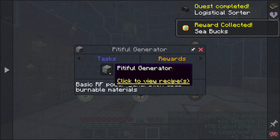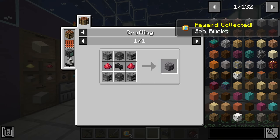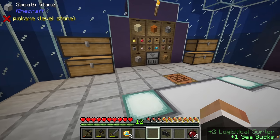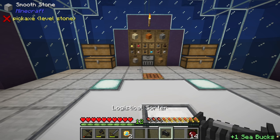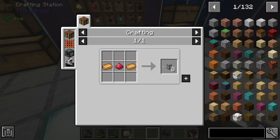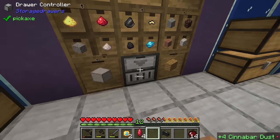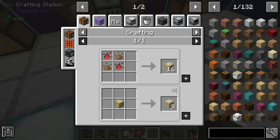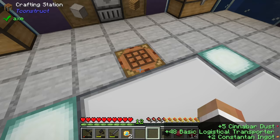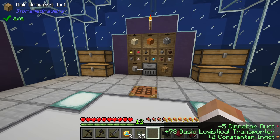A lot of the crafting recipes here are going to require logistical sorters so we'll have to make a few. Before we do that, I'd like to show off how the logistical sorter works and how it can be a powerful tool going forward. To demonstrate, I'm going to make a few more basic logistical pipes.